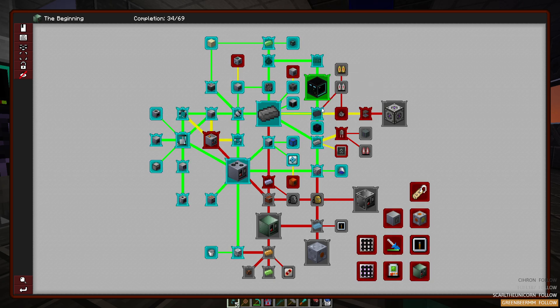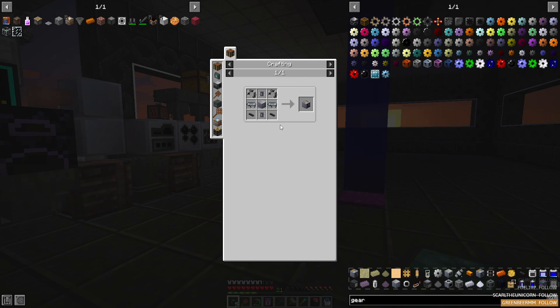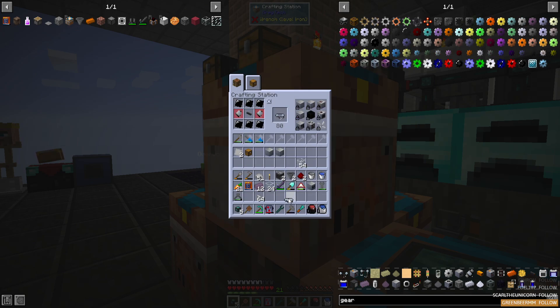We're going to go straight from that to the assembler, which is another component crafter that gives us a big efficiency upgrade. This is going to be an important addition for us as we get ready to push into Applied Energistics if we want to have access to automated crafting. This craft is a little more expensive, needing two robotic arms, but we got this.